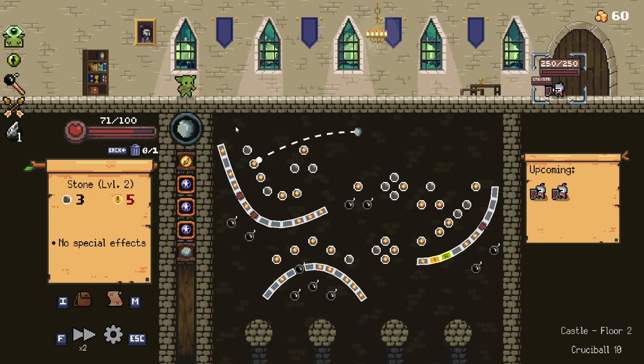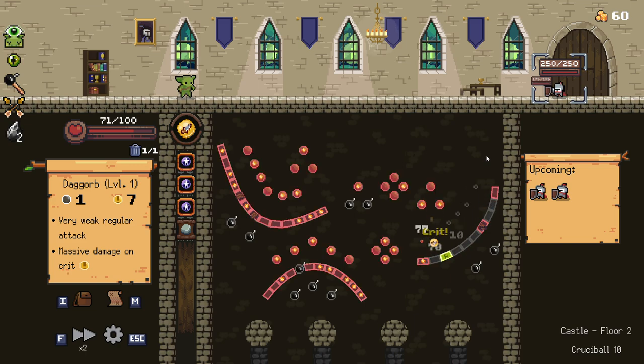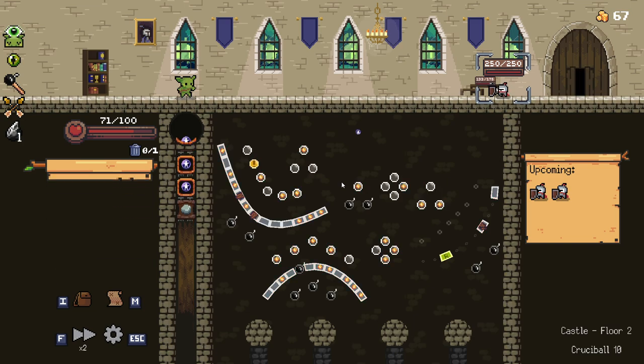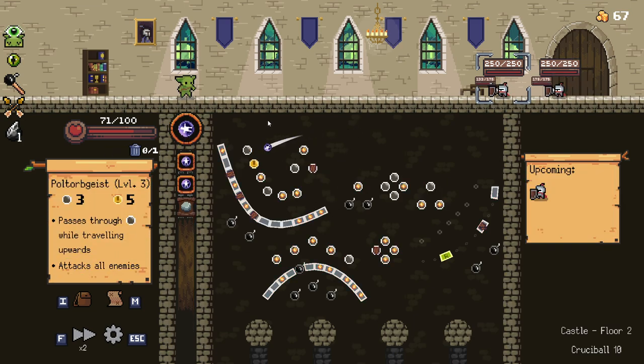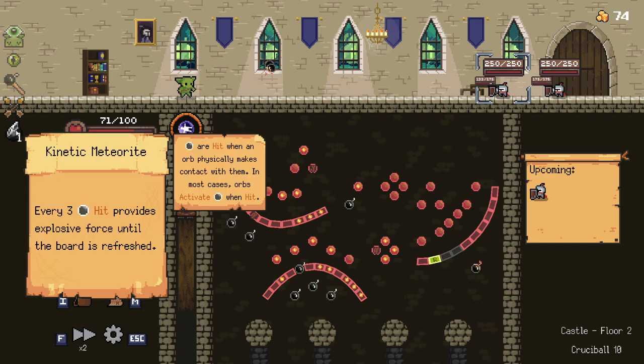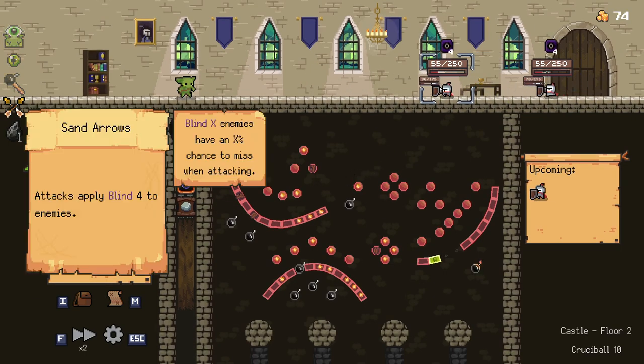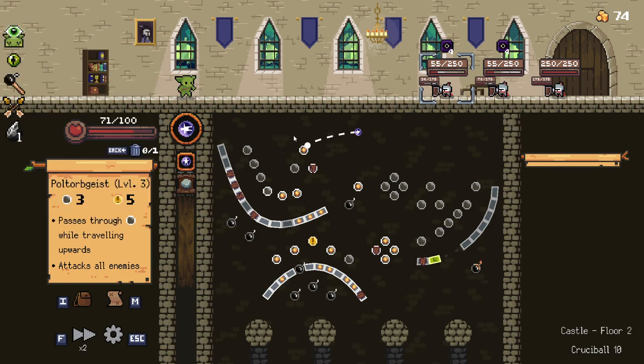Actually, seeing that it started at the start of this floor again, I'm kind of tempted to just play this on. Which is a little bit not the best for you guys, because you don't get to see the start of the run — arguably the most interesting bit. But this is a really good run and it could up our Crucible level. We have the kinetic meteorite as well, for basically bouncing around our poltergeist. We also have the extra blind, which I really like, and the eye of the turtle, which is what we started with.